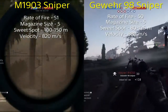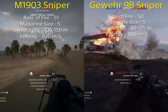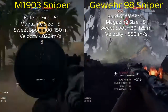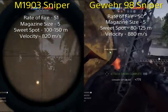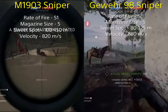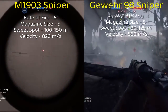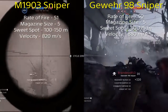Overall it looks like we're tied at 1 to 1 — the M1903 has the rate of fire, the Gewer 98 has the velocity, and the sweet spots are even depending on the type of sniper you are, though that could tip the scales. Overall I'm going to give my edge to the Gewer 98, because it's much easier to hit targets on the run.